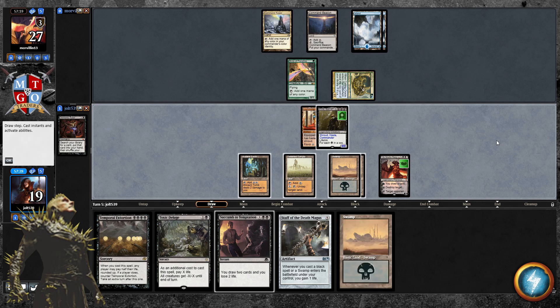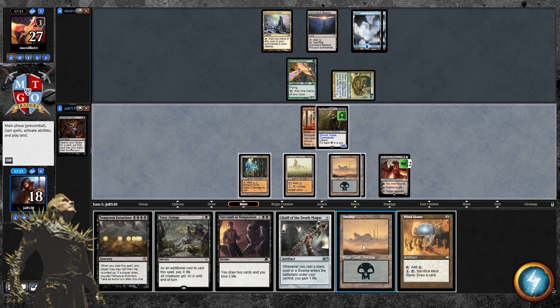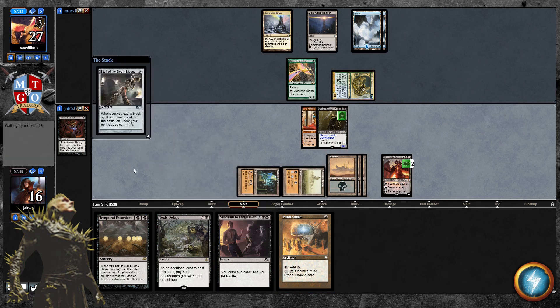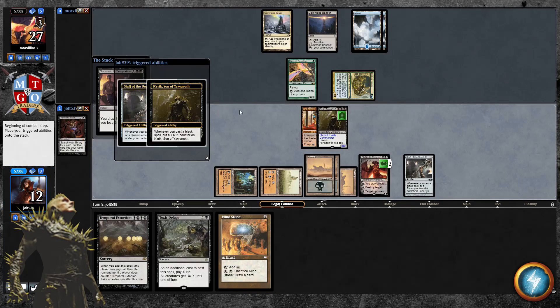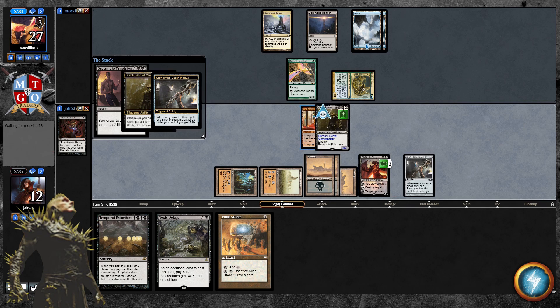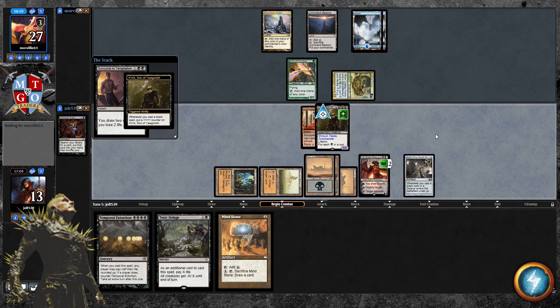Let's go for the plus-one on Ob Nixilis — draw a card and lose a life. We'd like to get down Staff of the Death Magus for some extra life gain to protect ourselves. Let's get one more Color Lens, then Staff — that way when we cast black spells we start gaining life back. Let's push in with Crick, then go for Succumb to Temptation — that's one, two. Look at that, we're going to get some life gain.